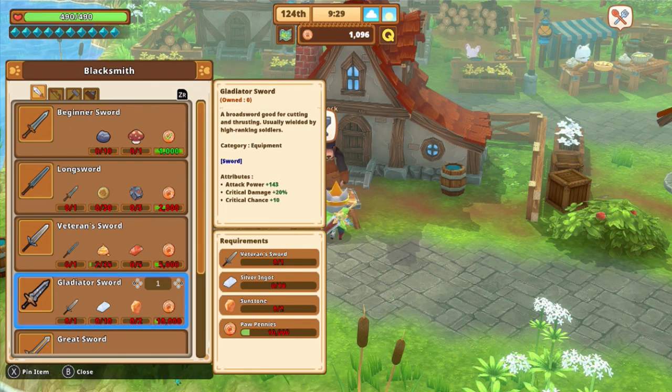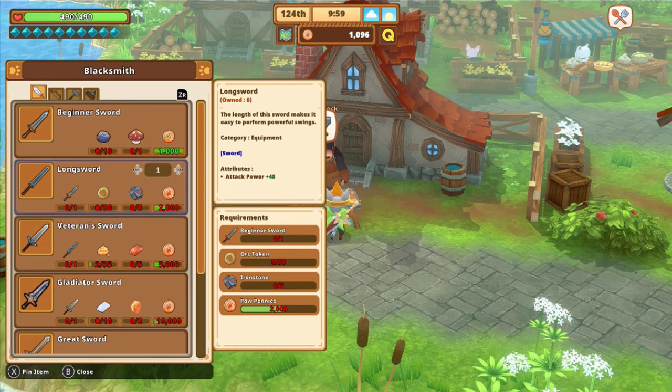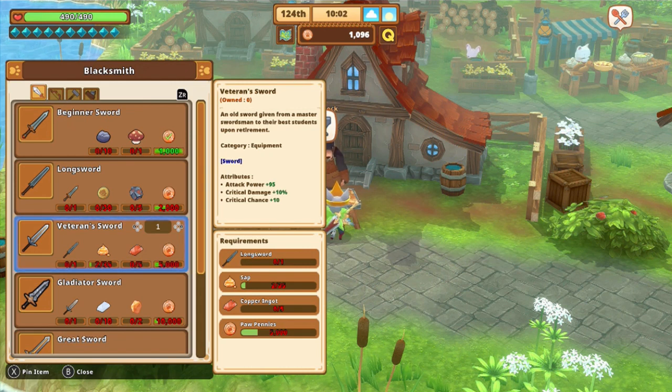I do recommend that you go ahead and upgrade to the Veteran Sword before you do this, because having a better sword is going to make it a little bit easier for defeating the enemy that actually has the Sunstone. The Veteran Sword requires the Long Sword, which is the previous sword, as well as 35 Sap and 5 Copper Ingots, neither of which are too difficult to obtain.